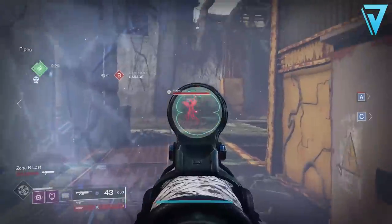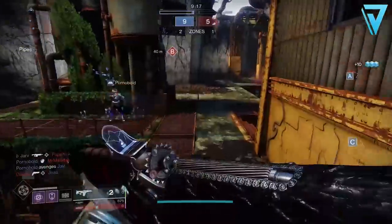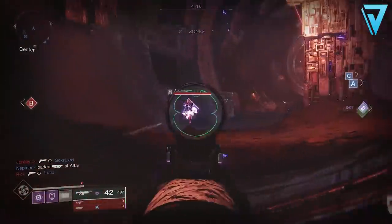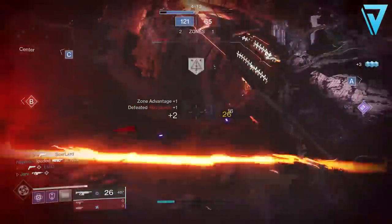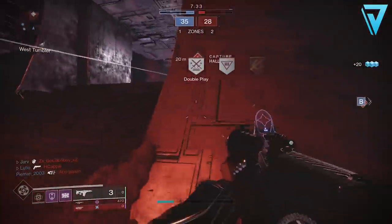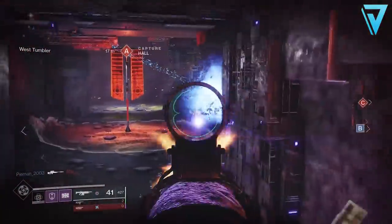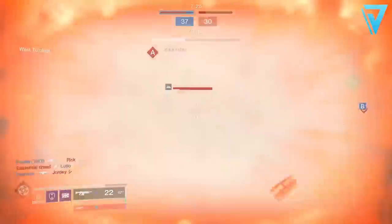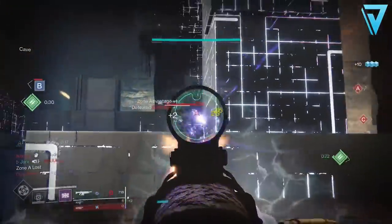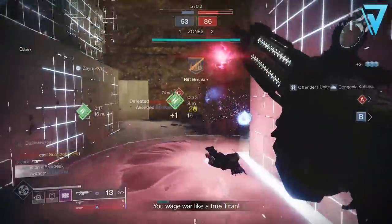In terms of barrel options in the first column, similar to the Arc Logic, we're probably going to be looking for something like Arrowhead Break. This is going to help boost your range but also give you important stability on the recoil direction of plus 30. In the second column, if you're looking for a Crucible roll, you'll be looking for Accurized Rounds, which will give you an extra plus 10 to your range stat. Outside that, it's possibly going to be things like Tactical Mag, Appended Mag, or Extended Mag — basically anything that extends your magazine size, ideally without the penalty to reload. So Tactical Mag or Appended Mag are the preferred options there.